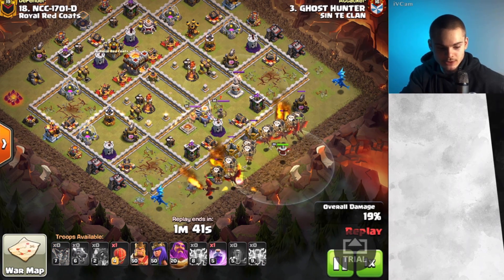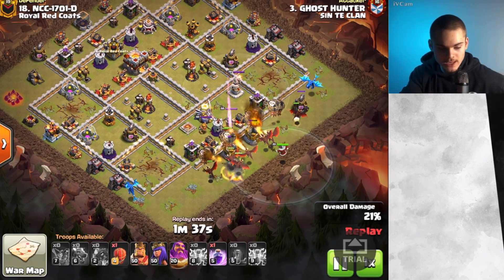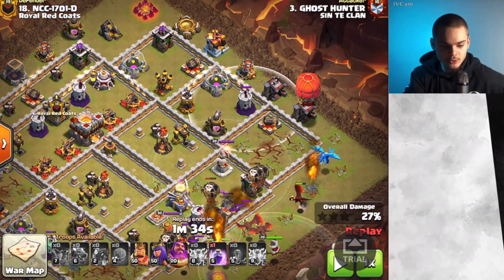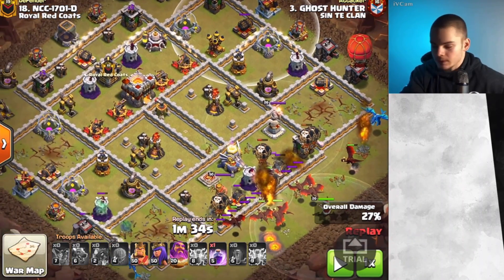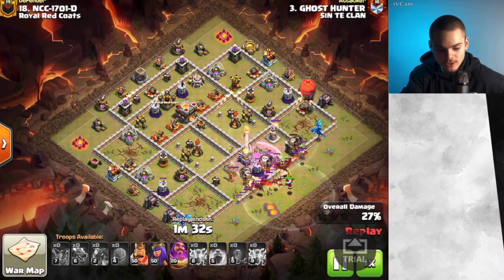Balloons are obviously right behind. We still have the Stone Slammer, which is going to come in handy quite soon. Everything just going into the base, as you can see right here. Then the Stone Slammer gets sent in from the top — it's going to be destroying stuff right here, which is going to be narrowing the path for the Dragons even more, which is obviously very important.